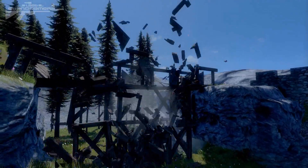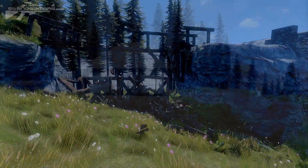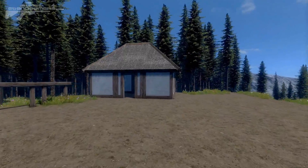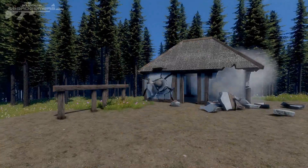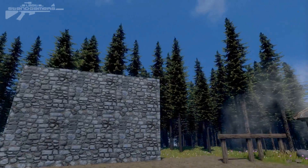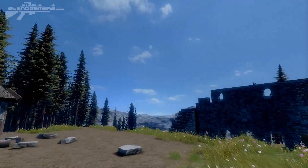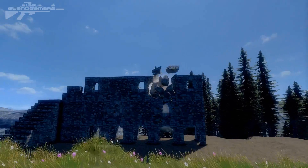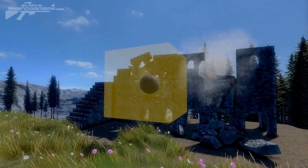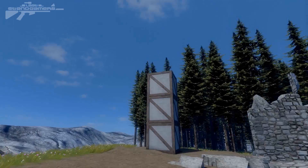The player is applying pressure to demonstrate how things destroy — different objects perform different ways when destroyed. Now we're firing cannonballs at some objects and you can see how the structures react. As the cannonball impacts, the stone surface breaks up around it and crumbles away — it looks absolutely beautiful, especially as the pieces tumble over each other.